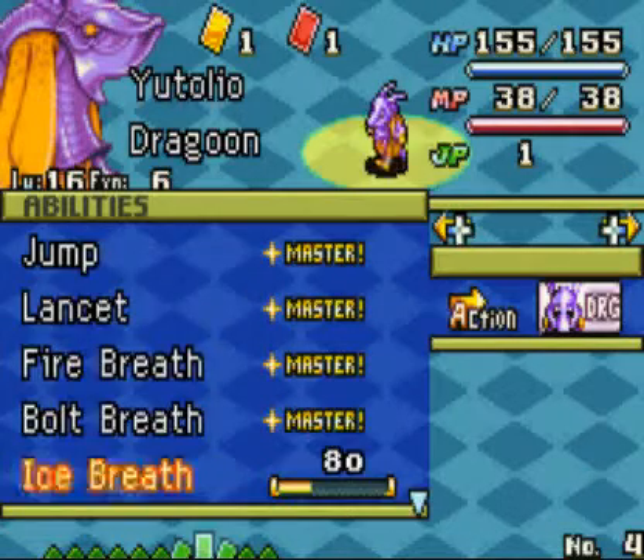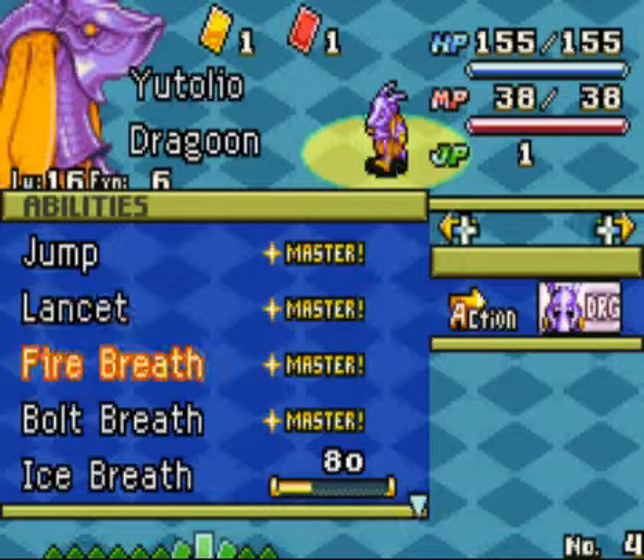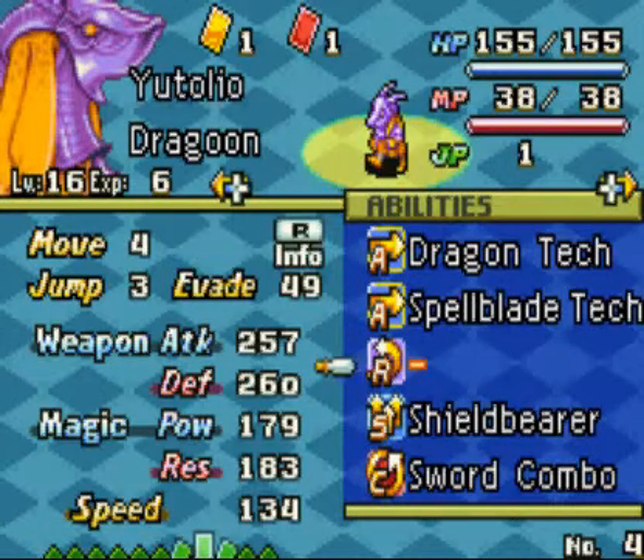Here is our Dragoon. He's been learning Fire Breath and Bold Breath. He's learned Lancet, which steals HP. He's on his way to learn Ice Breath and Wyrm Killer, which is great when you're facing a bunch of dragons and you really don't want to deal with them.